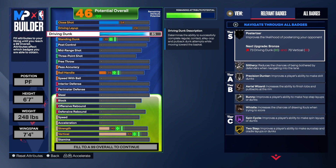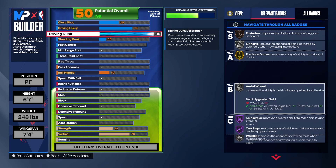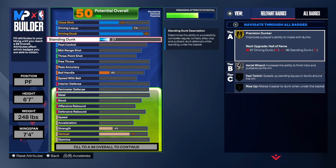90 driving dunk. So let's look at what we're going to be able to get — that precision dunker is going to be amazing, spin cycle, two-step. There are a lot of badges that you're going to be able to equip when you put that work in and put the grind into the build like this.